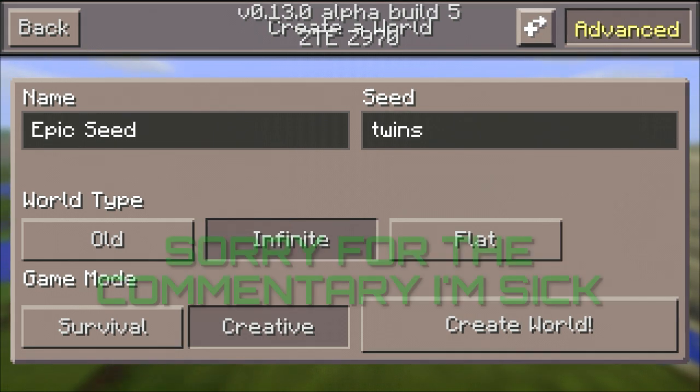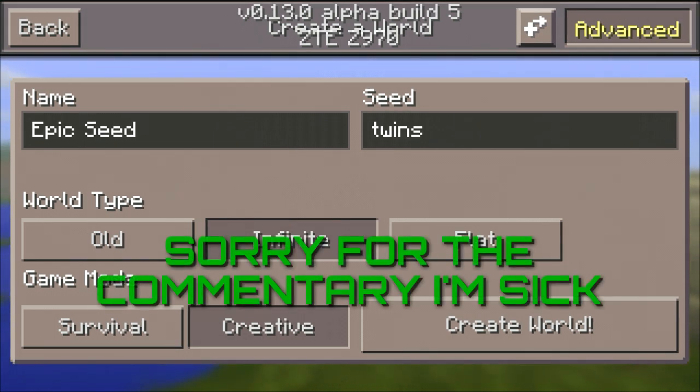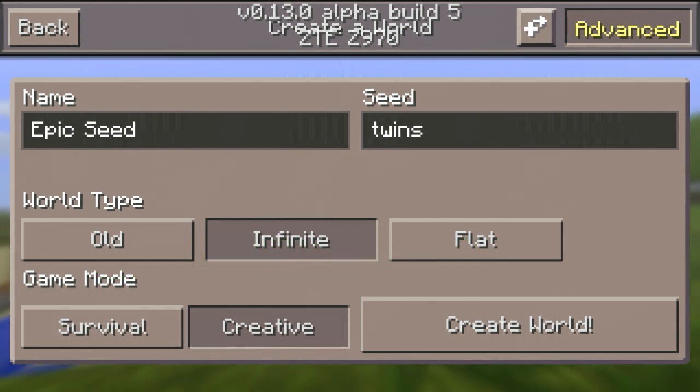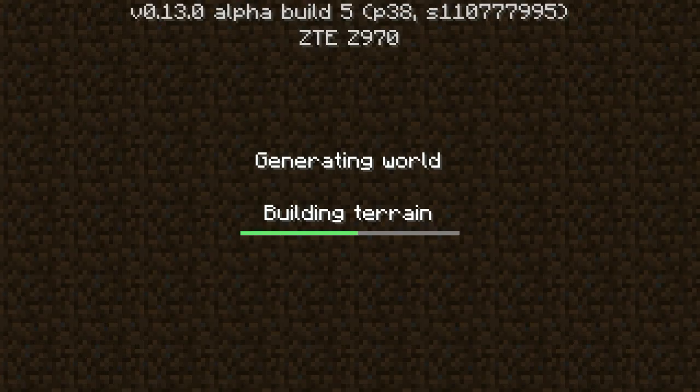Welcome back to another video. Today I'm doing a seed review of a cool jungle temple village seed. The seed is 'twins with lower camps' — you just put it in, create the world, and it loads up.